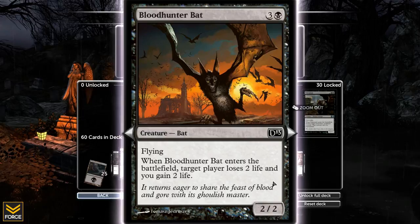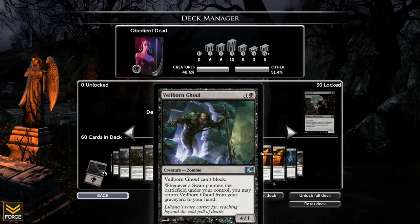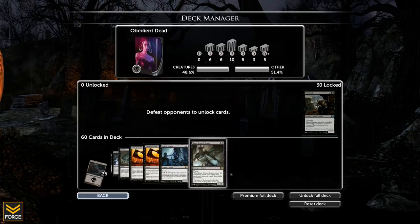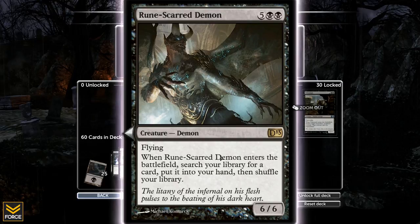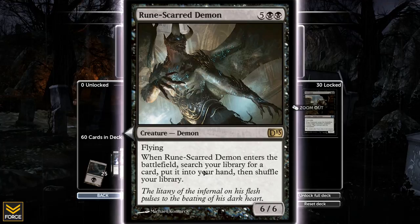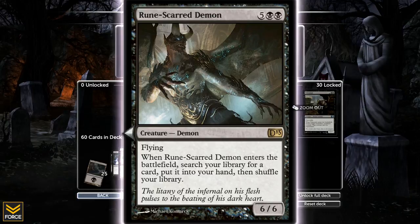There's a creature here that's kind of garbage we'll probably get rid of eventually. Bloodhound Bat is not terrible — it's a 2/2 flyer, which is pretty nice. A couple of Liliana cards and Tendrils of Corruption. Take a look at this baller creature: casting cost of 7 mana but it's a 6/6 flying. When it enters the battlefield, search your library for a card, put it in your hand, then shuffle your library — basically a Demonic Tutor, which is an amazing card.